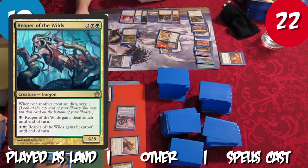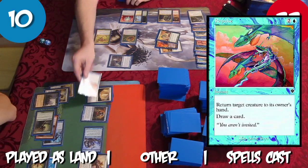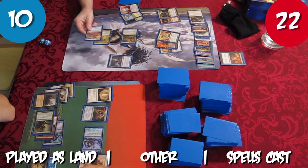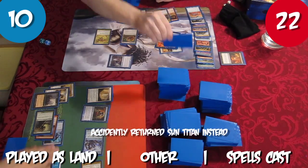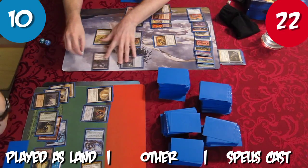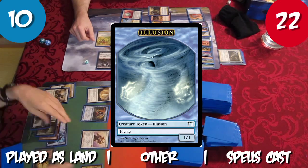Tristan plays Reaper of the Wilds as a land and casts Milouku, the Clouded Mirror. Rob repulses Tristan's Frost Titan at the end of Tristan's turn, paying 2 extra mana to bounce the Titan back to Tristan's hand and draw a card. Rob casts Reel Dredd and flashes back Lingering Souls. At the end of Rob's turn, Tristan returns Time Twister to his hand and makes a 1/1 Illusion with Milouku's ability.